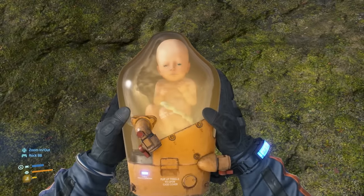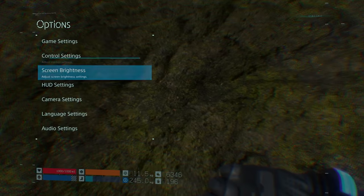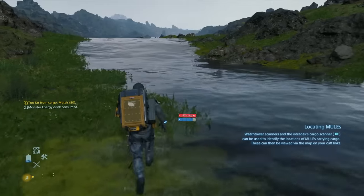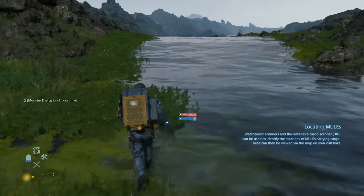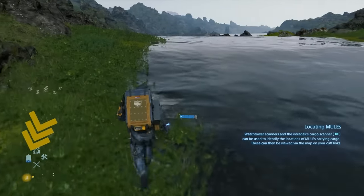Tired of rocking the controller? You can turn off the motion controls for soothing BB — just head over to the control settings in the options menu and switch off the motion sensor function. If you're in a hurry but low on stamina, you can skim across lakes and rivers without actually getting into the water to easily refill your canteen on the fly.